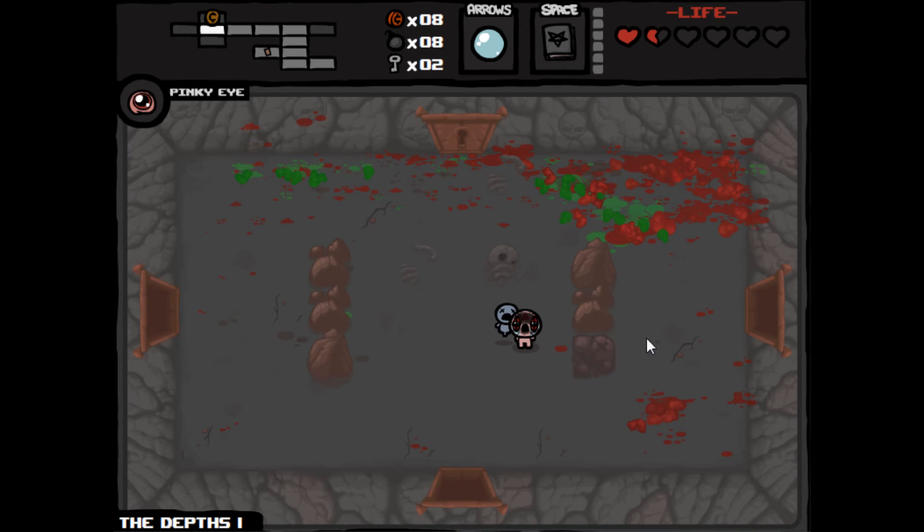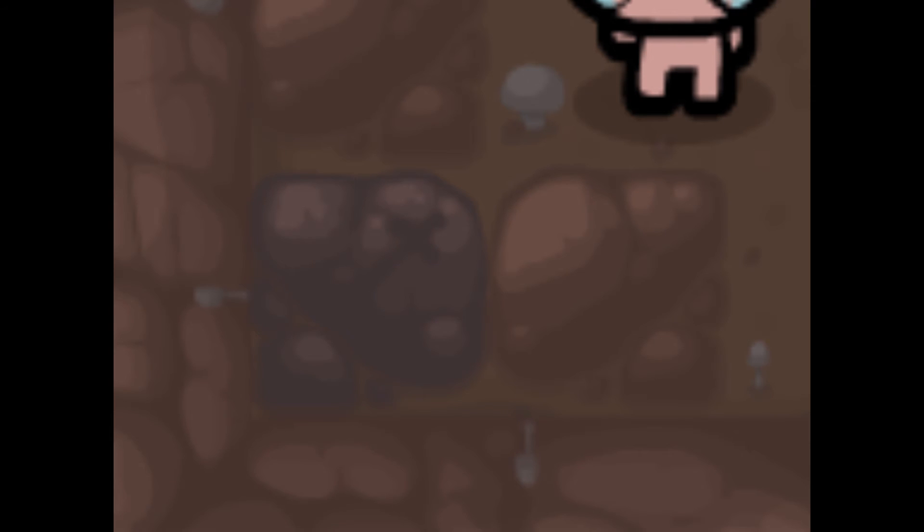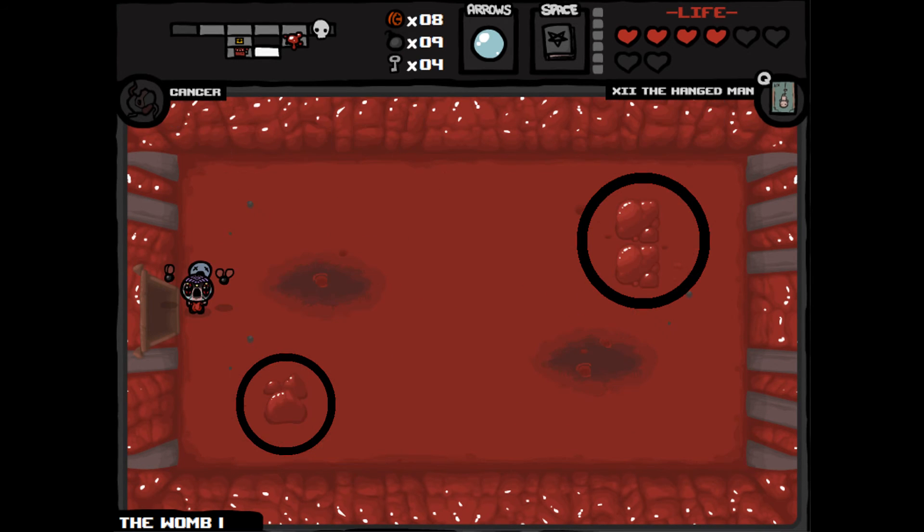Tinted rocks can be found on any floor except the Chest. On most floors, they look like this, with a faint blue tint and a little cross in the top right corner. Those found in the Womb and Utero, however, are indistinguishable from other rocks, but will never change appearance upon leaving and re-entering the room.